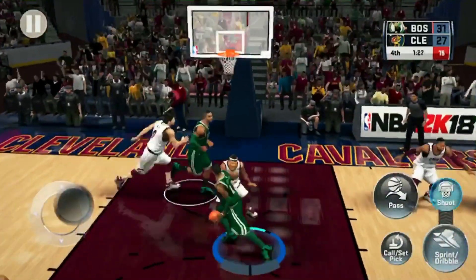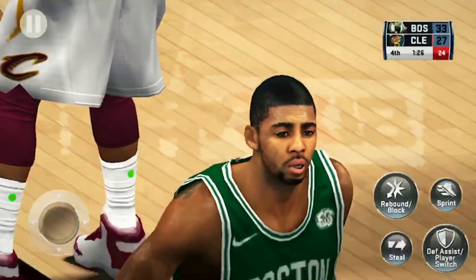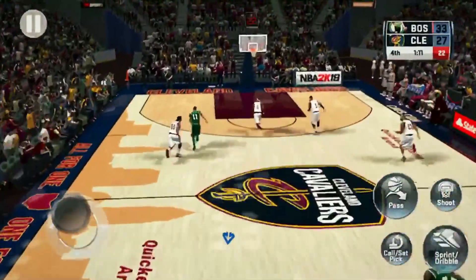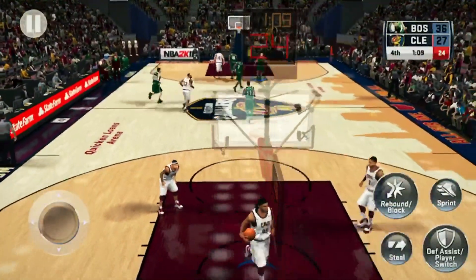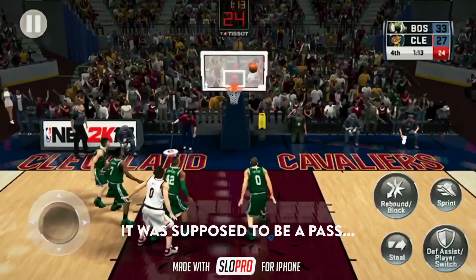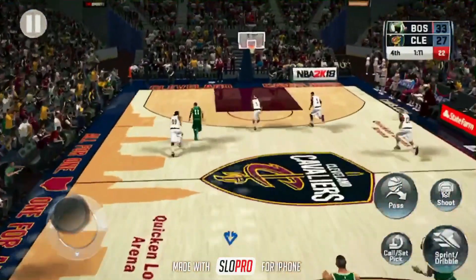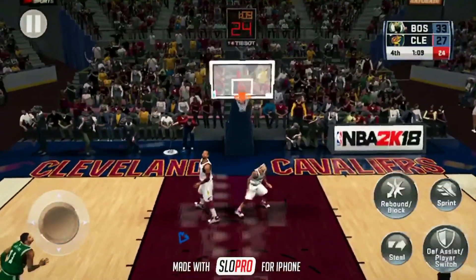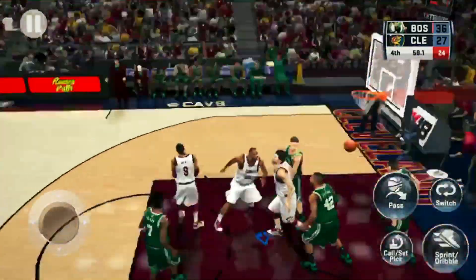We're just over a minute and a half now into the fourth. Here's Wade. When you're facing deficits, you've got to be making smart basketball plays out there, taking care of the ball — not by hoisting up bonehead threes like that. And that one's good. He presents a defender with a serious challenge, always.